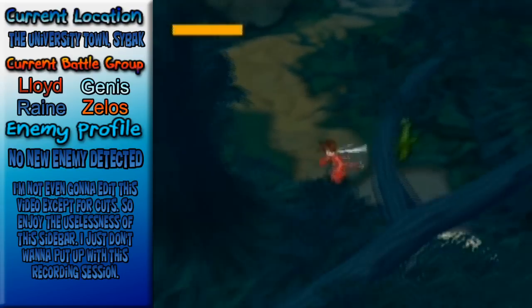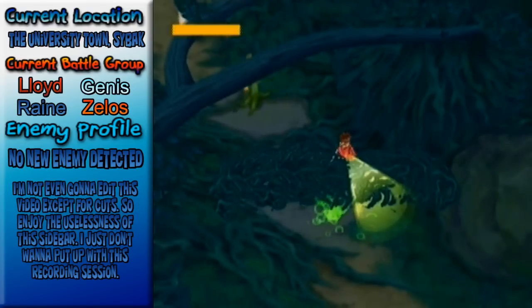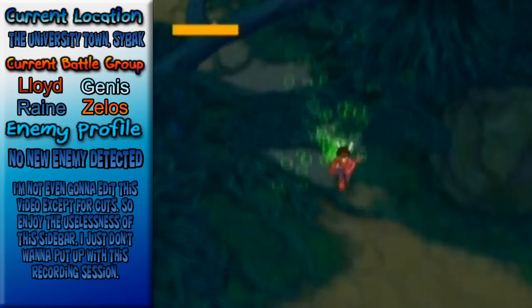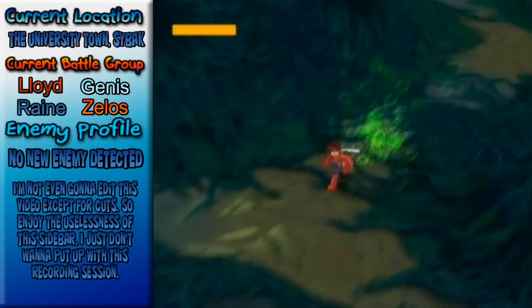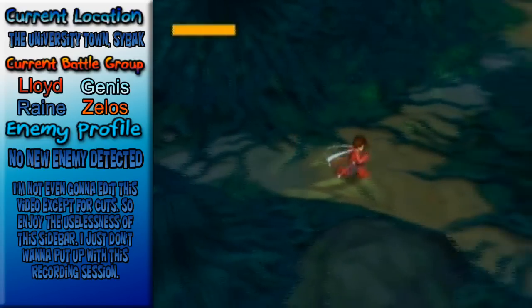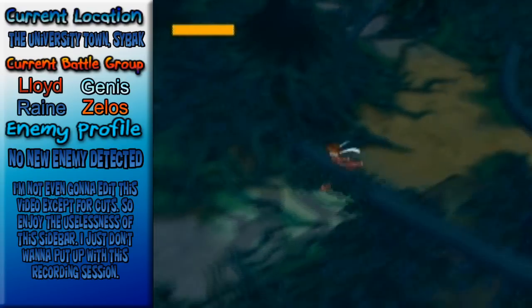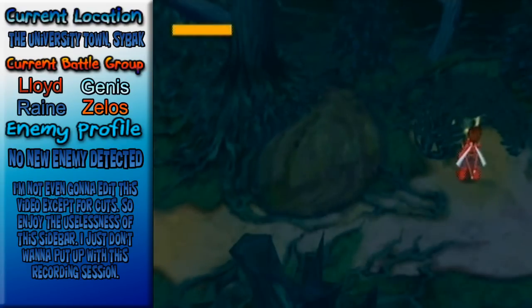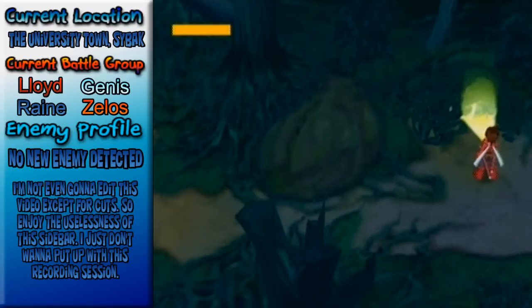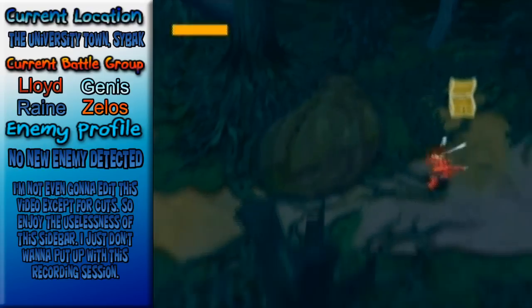Let's go over here and shine a light. Hallelujah! Over here is actually something of interest for a side quest. Where are you? It's not there — what the heck? There you go. Pretty ribbon — can any of the girls wear that?